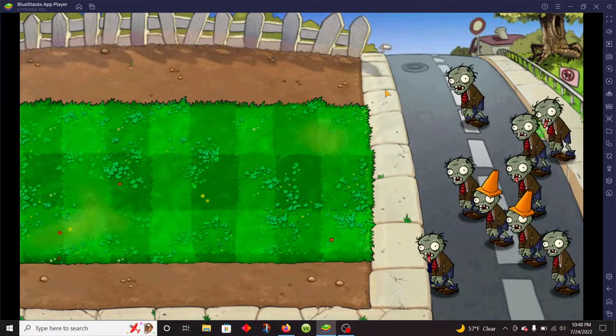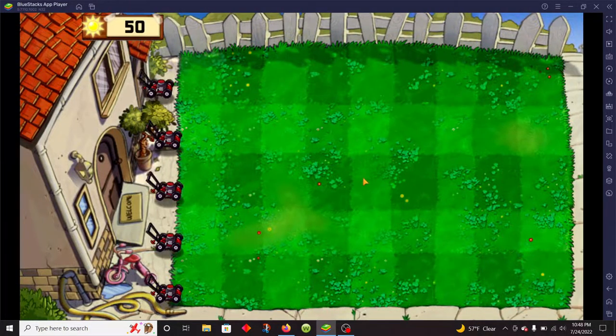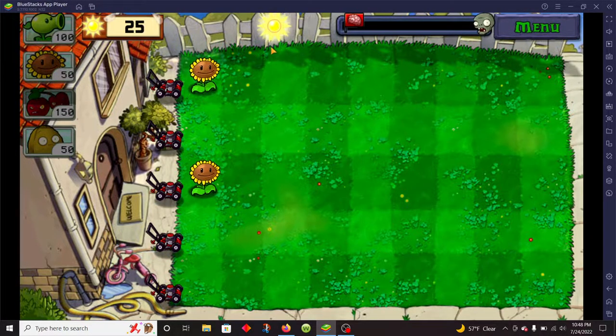Why did it say it unlocked? Was that just a visual glitch? Did you guys see that — it said it was gonna unlock the sunflower, which I already have unlocked. What is this madness? The power of the sun gives my plants life.